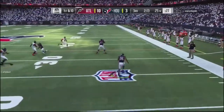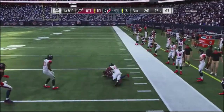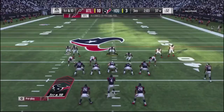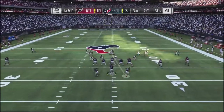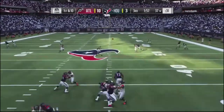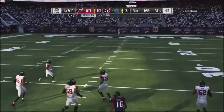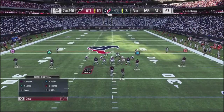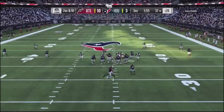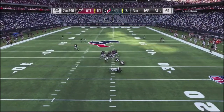I go into my safety blitz defense. He hits the flat with a swing route on the no-huddle, so I change my defense and flip to a Cover 6 on that side. He doesn't make any reads and throws the ball — didn't have any progressions or reads on that play. Back to the 52 defense, I want to show pressure and get a sack.